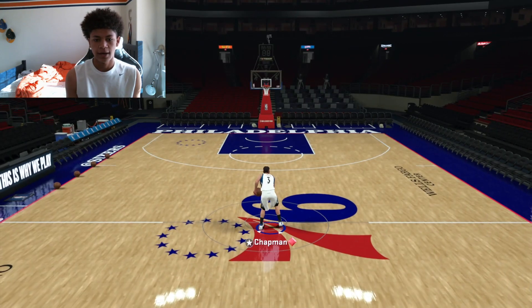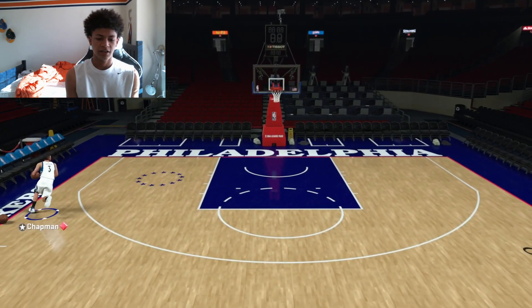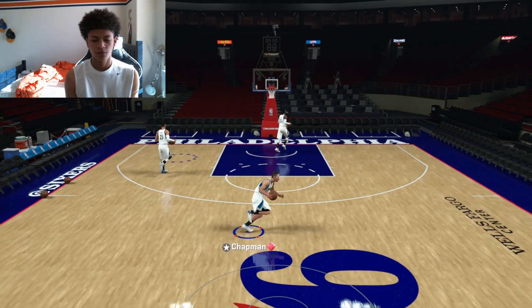Alright, Rex Chapman — that is a beast. Let me check his hot spots. He has two hot spots on his three-point line so far: left wing and up top.